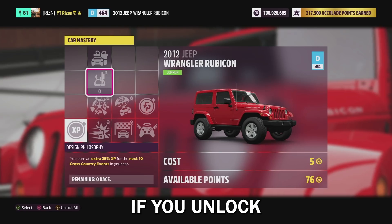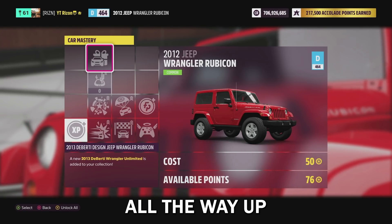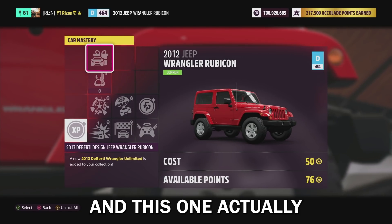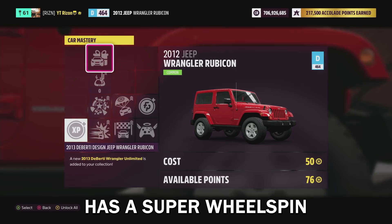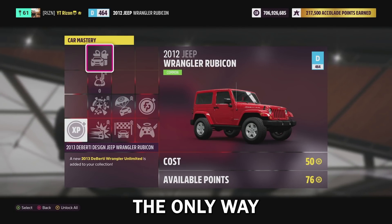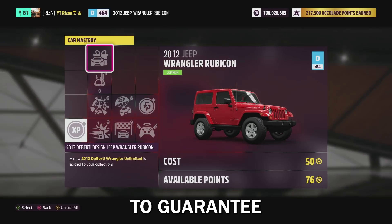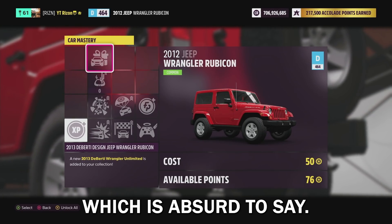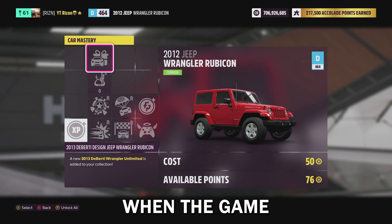As you can see, if you unlock all the perks all the way up here, you get yourself a Wrangler Unlimited 2013, and this one actually has a guaranteed super wheel spin every single time. So this is pretty much the only way to cheaply guarantee getting a super wheel spin — which is absurd to say. I feel like those days are pretty much over.